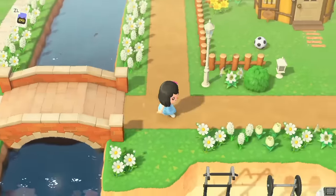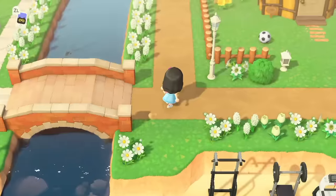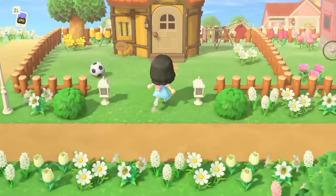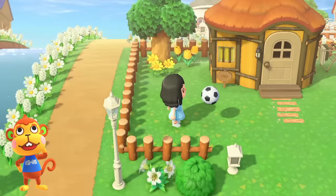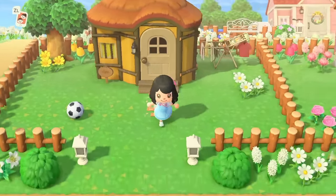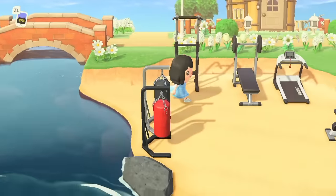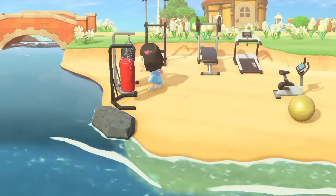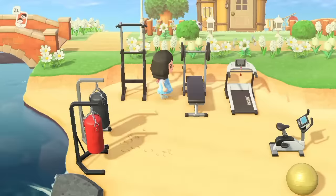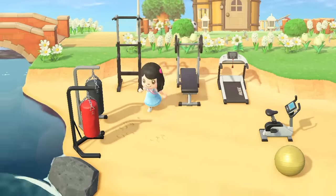Now we're gonna make our way to the right side of my island — look how freaking adorable Marshall is. So this is my residence area. The first house we have is Flip, who is my starter jock villager. I didn't really decorate his front lawn that much because I made him a little Muscle Beach, inspired by Muscle Beach in Santa Monica or Venice Beach in LA. I love to work out so I was hoping my villagers would use this gym as well, but to be honest they don't really, but it's okay.